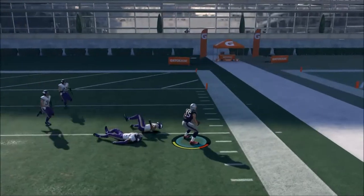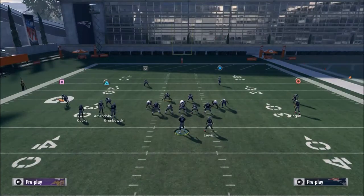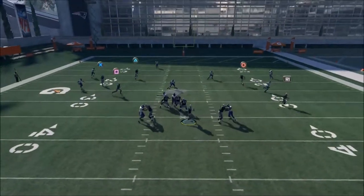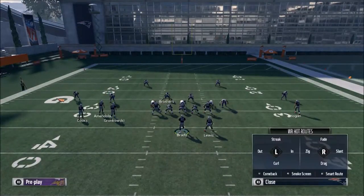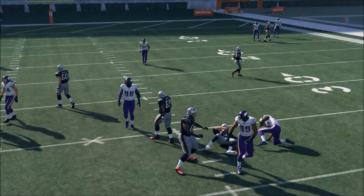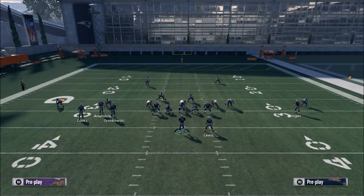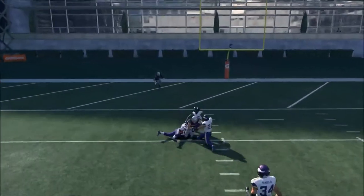If they bring a middle rush — which is rare but gaining some traction — you want to identify the pressure and slide to the opposite side. There are a couple of defenses that can bring middle rushes, like an A-gap blitz. It's a little tricky, but basically stepping up and then sliding to the opposite side is the key concept.